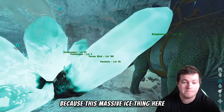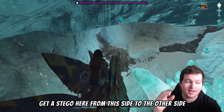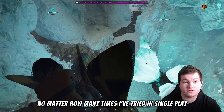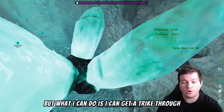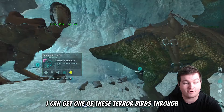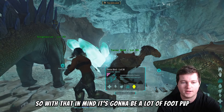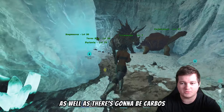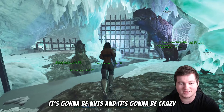They can't get stegos through because this massive ice formation here makes it impossible — no matter how many times I've tried in single player, I cannot get a stego through. But I can get a trike through, I can get a terror bird through, and I can get a carbo through. So with that in mind, it's going to be a lot of foot PVP as well as carbos being whistled through here.